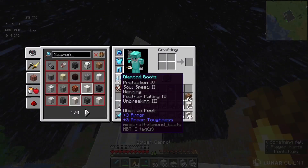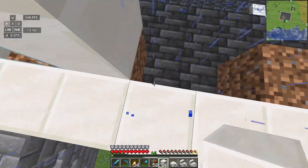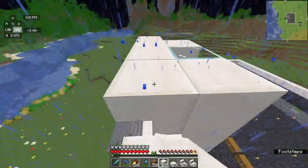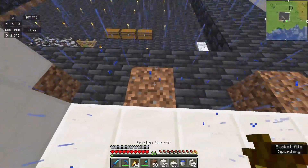Half a heart, thanks to feather falling four — let's go! Feather falling four is honestly one of the best enchants out there. We build out one again all the way up, let's get that water bucket out.